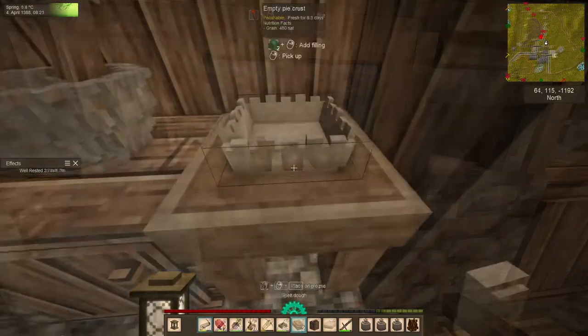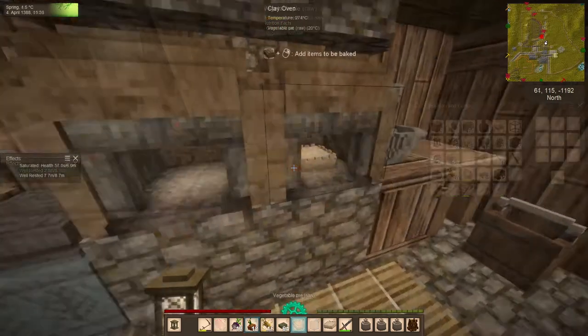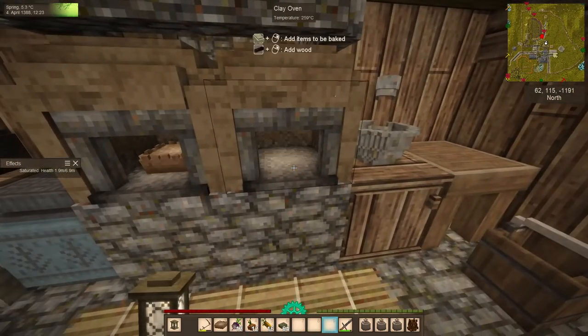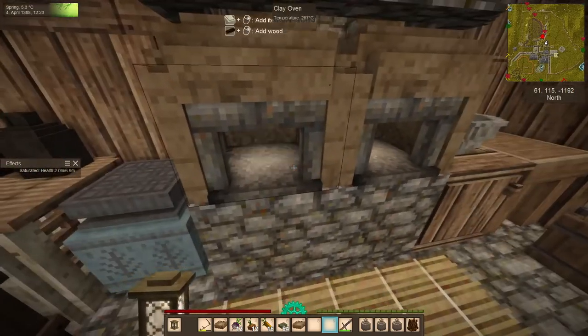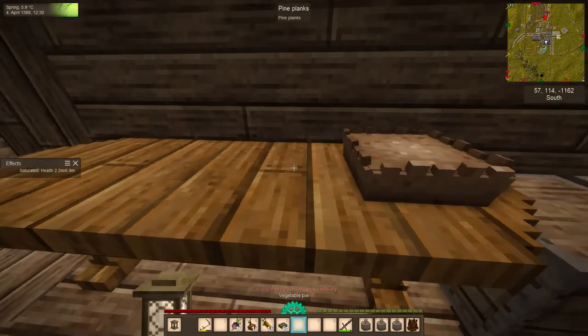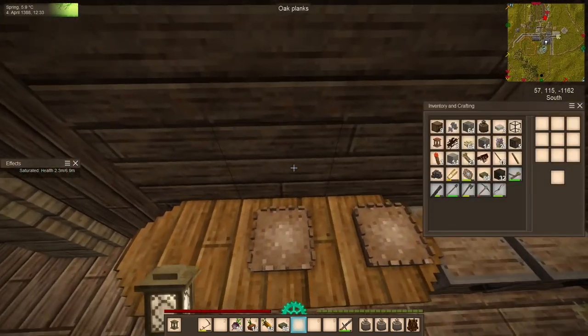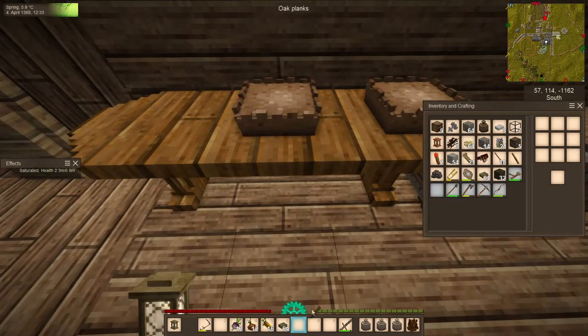Tip 9: Food Pyramid. Eat a varied diet if possible. Your health bar in Vintage Story is based on the food you consume. Eating a varied diet of grains, fruits, vegetables, and meats will give you the most HP possible. And trust me, it makes a difference. A great way to get a little extra bang for your buck in this regard is to make pies. Pies can be made with meat, vegetables, fruits, and even cheese.